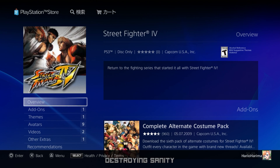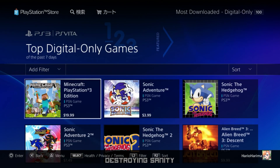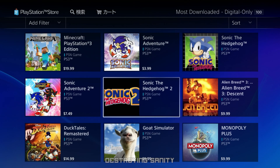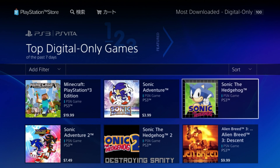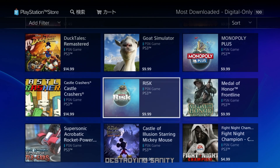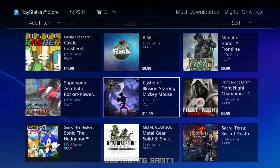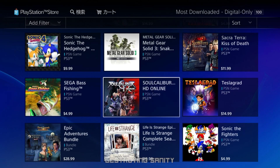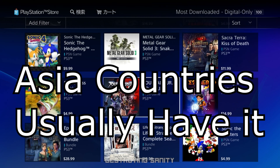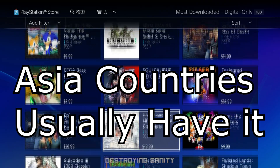Here are some delisted games. Sonic Adventure 2 shows a price even though I already bought it. Soul Calibur has also been delisted — I had to buy it from a different server, but it's still purchasable on other regional servers. Just make sure to check that.